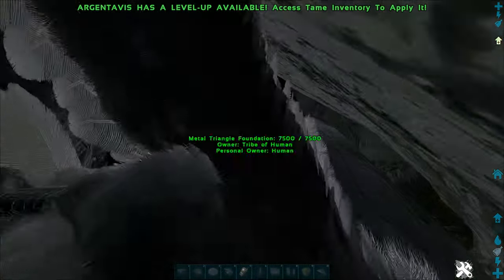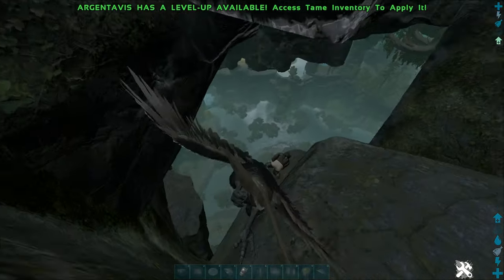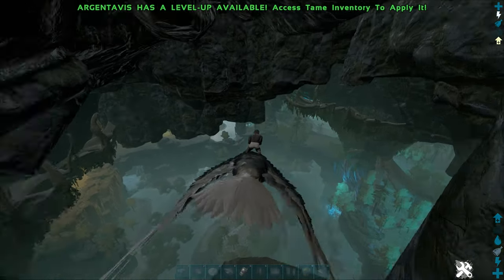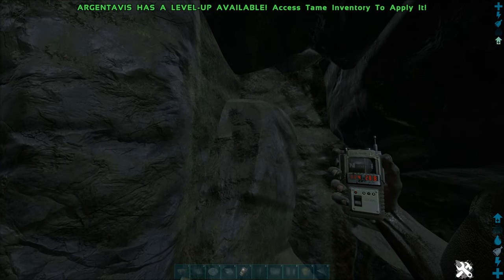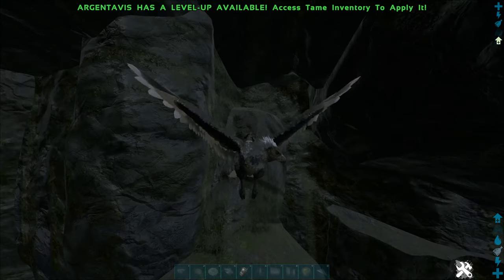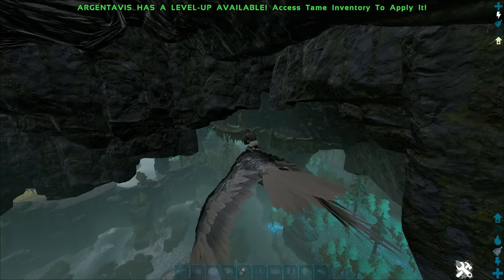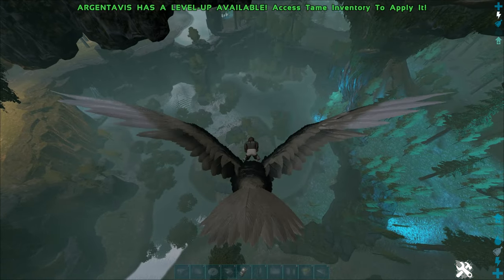You can fit Rock Drakes and Griffins up here. You can't fit a Wyvern — well, you might be able to just about squeeze one up there but there's no way you'll be able to land it. There are the coordinates and map location for it anyway, and I'll just quickly show you how to find it because it's quite easy when you know where you're going.